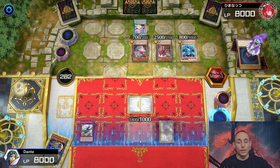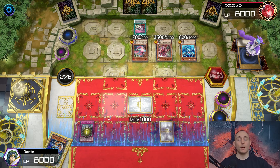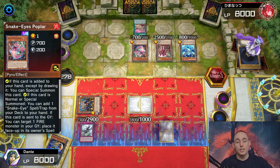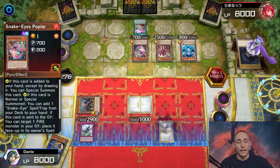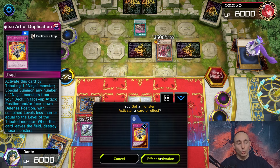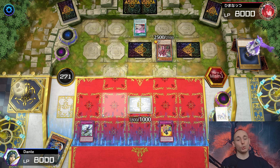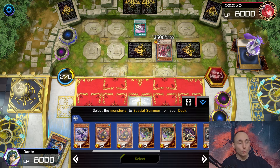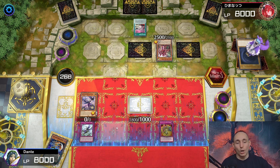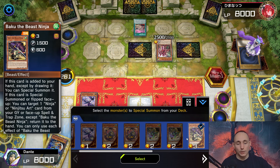Flipping Ash and Poplar face-down means he can't use any of their effects - not the Ash effect or Poplar's effect to reset on the field again. After Dancing Leaves resolves, I'm activating Duplication. I'm triggering Geo now because Divine Temple would let him special summon a monster if I wait. Going for Tobari face-up, and I need to get up to eight levels - also going for Baku.